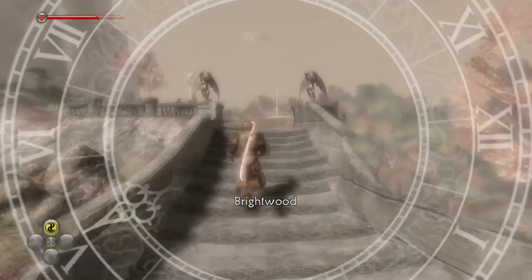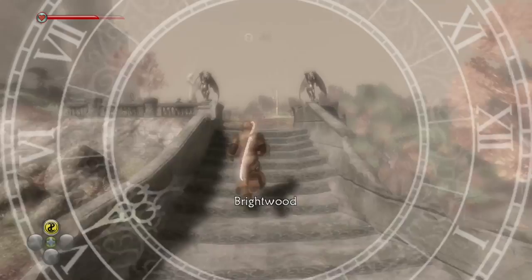First off, you need to know you need to get past the quest called Stranded. It's when you take the Kallus Gate at the top of Brightwood Tower to Wraith Marsh.